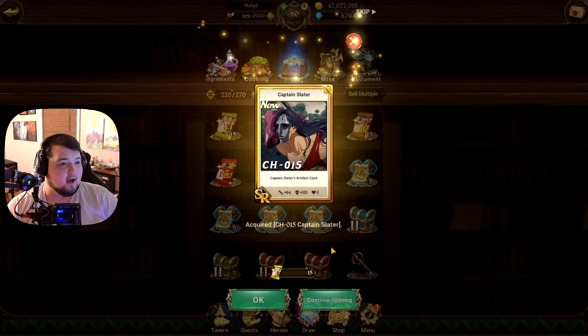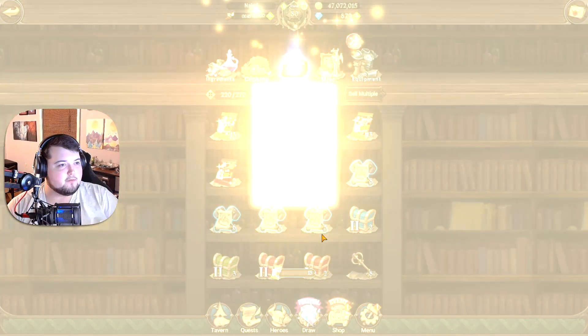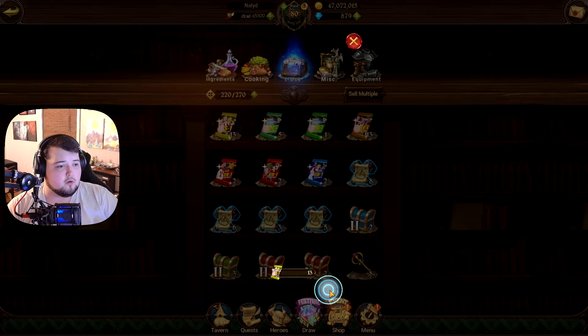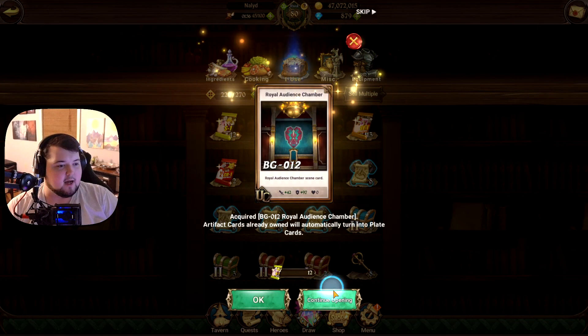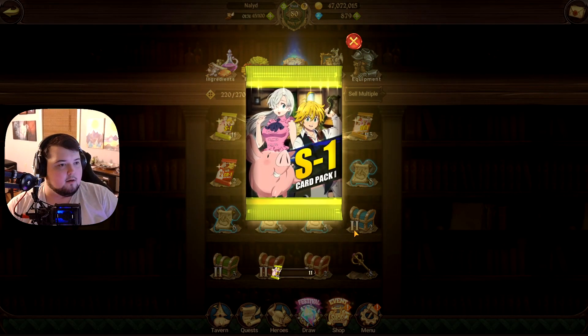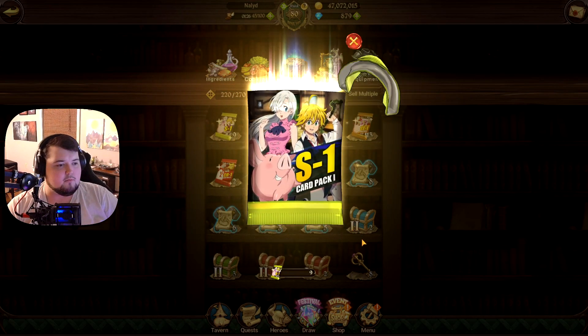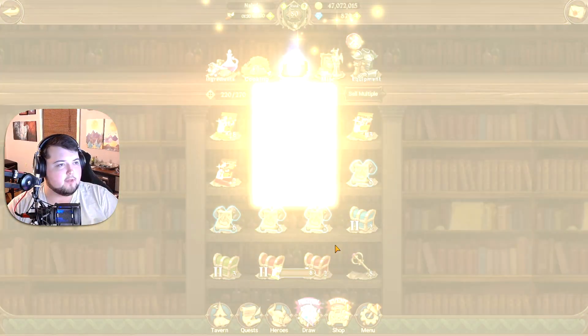We have 17 of these packs. SR Jericho is in these packs if I'm not mistaken, so hopefully we can pull something new. There's Captain Slater — that's an SR, could have been Jericho but we aren't that lucky. Boss Day Prison — already have that one. This Solod card is actually really good; I think it has all three stats on it, which is nice. It's one of the better cards I've gotten and I actually use it on a couple of my teams.